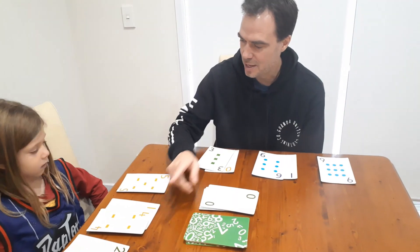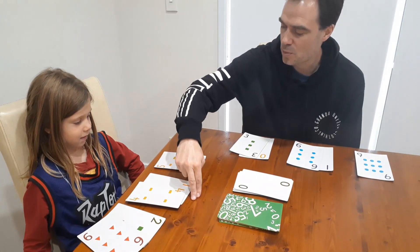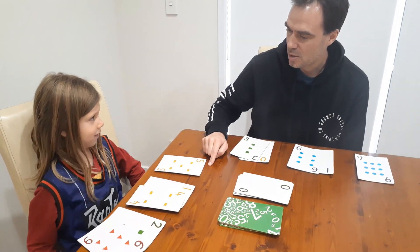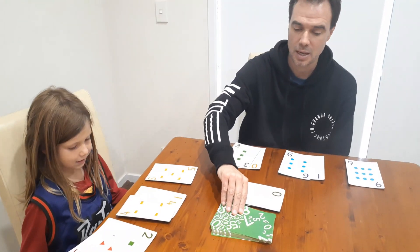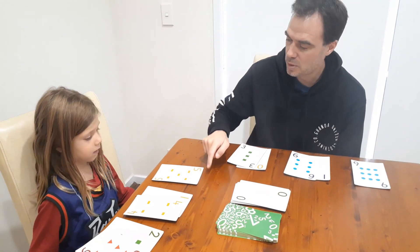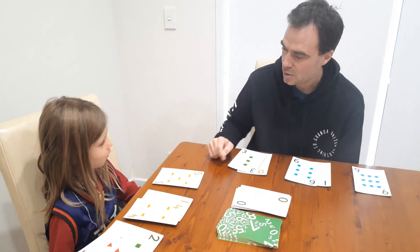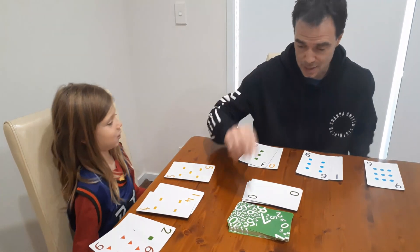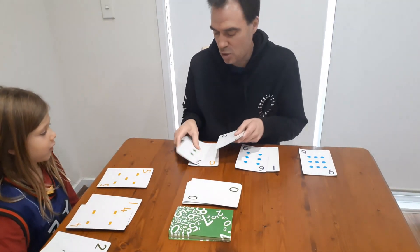Interesting - there's another pattern you could have going here. 26, 14 - what else could this be? There's another way you could win. What's it going up by from 14 to 26? Going up by 12. So what would this number be if you're counting by 12s? So 2, 14, 26 - two ways you can win here. Another zero, so I'll swap that zero for that zero and put that there.